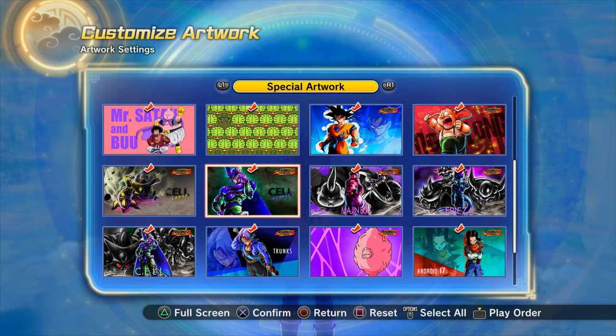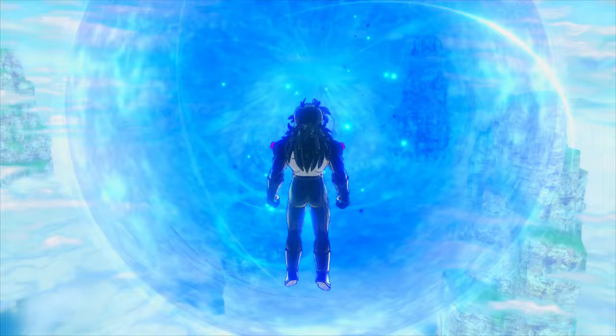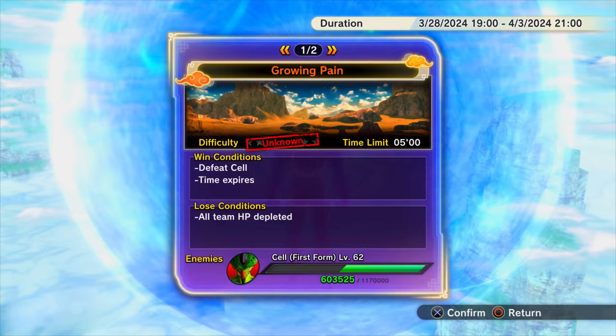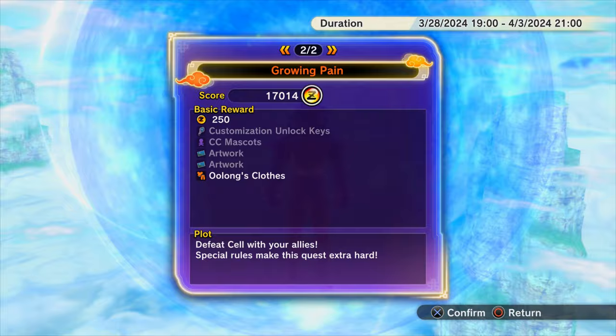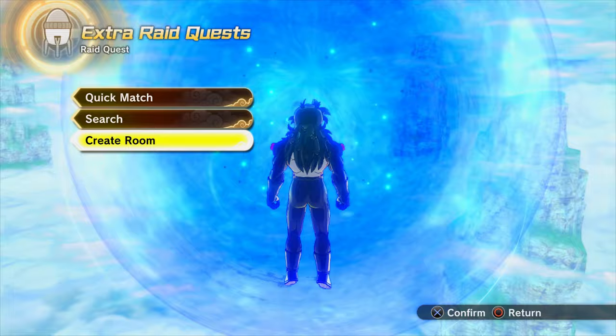The next raid is up now - it's the Cell extra mission. These are a little bit trickier and only five people instead of six. The raid boss is around level 62. This is the only raid right now and the only way you can unlock the Oolong clothing, so if you want his outfit you have to do this raid.